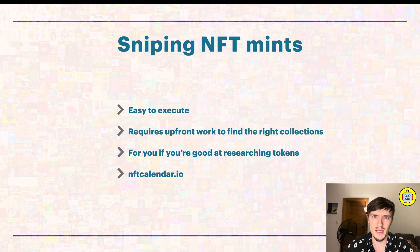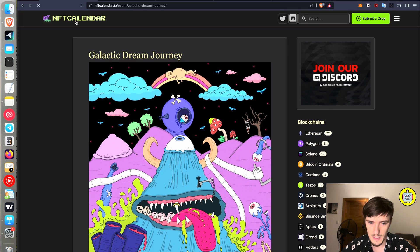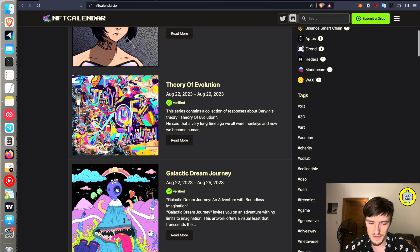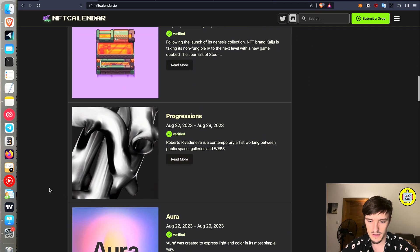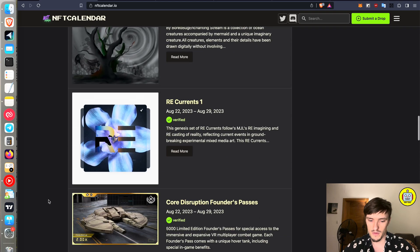Sniping uses a sniper bot - a program that positions you as one of the first buyers - to make sure you don't miss the mint, because many in-demand NFTs sell out in minutes or seconds. NFT Calendar is a page that lets you find NFT collections being released every day. You look at them, read through them, check community size and activity, and determine which ones to buy. Hype is one of the most important aspects for this strategy.